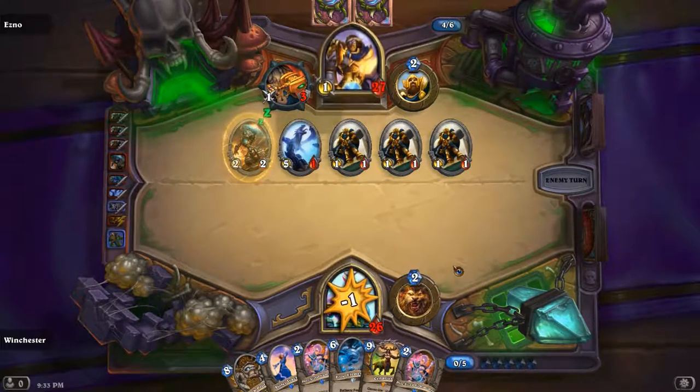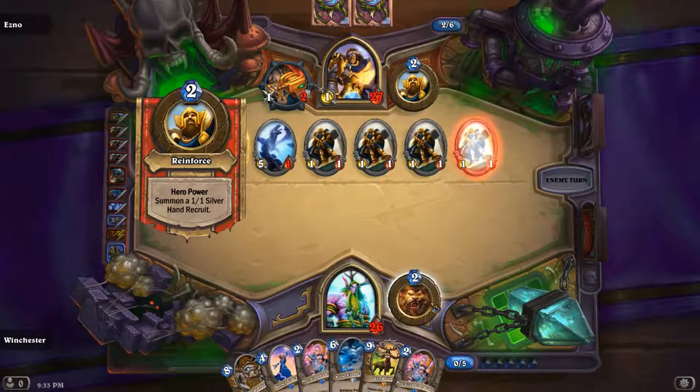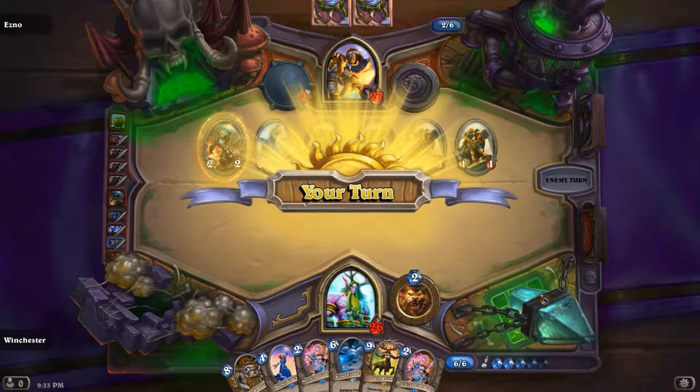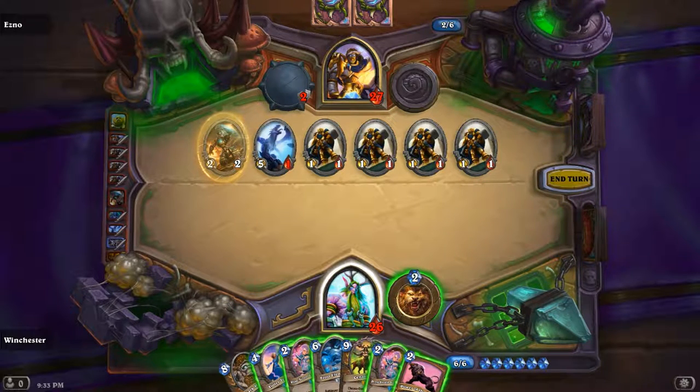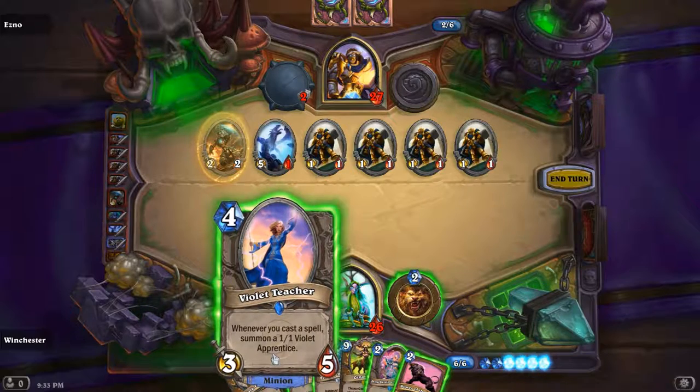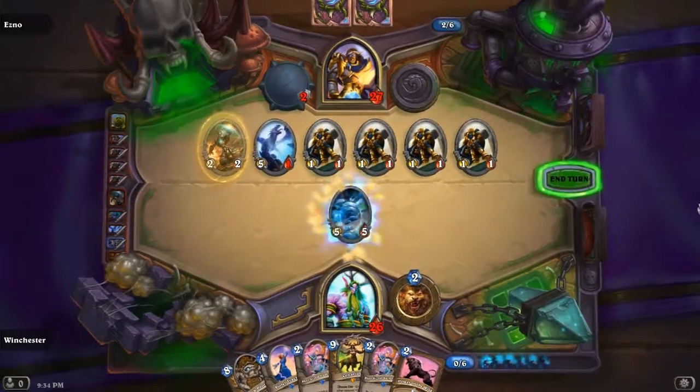Swipe or Starfire, both are good — Swipe is better so I can Swipe his face and kill everything. But I'll probably just play the Frost Elemental and freeze it. Yep, Frost Elemental — freeze it. Valid Teacher, why? Just freeze the Hungry Dragon and we're good. We're not in a good position at all. He is out of cards-ish.